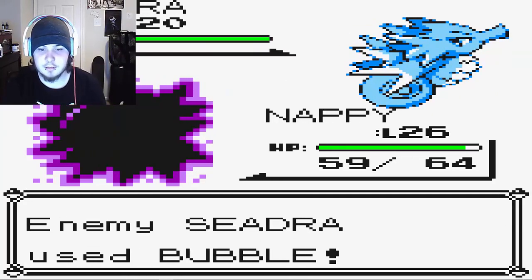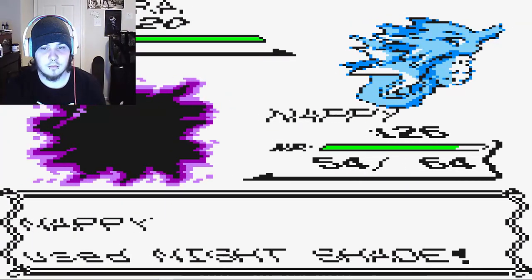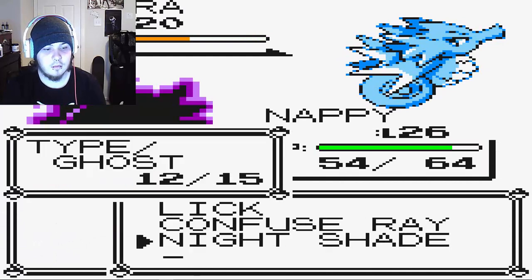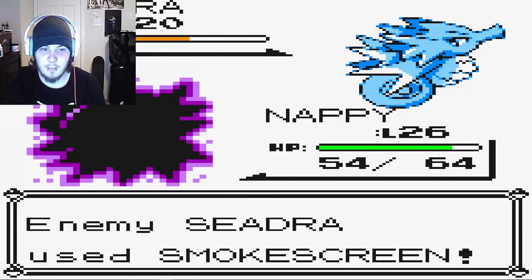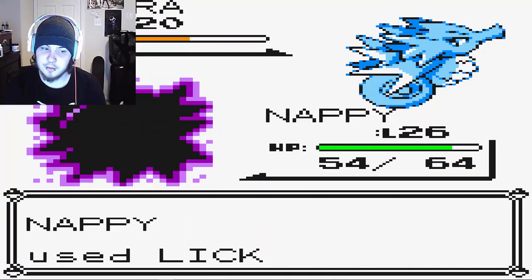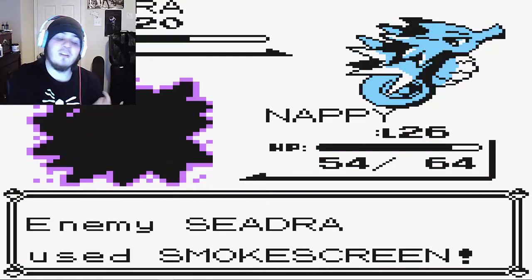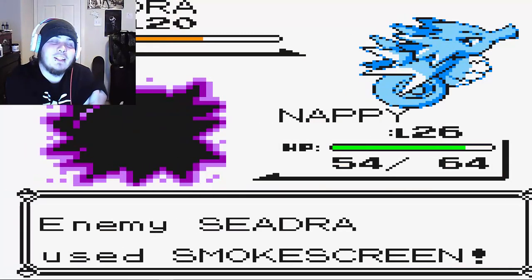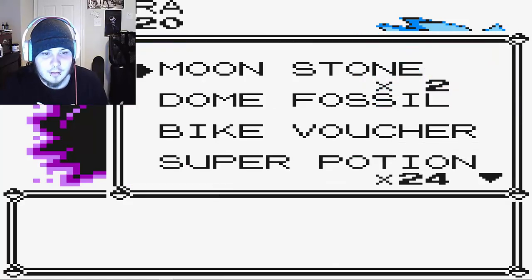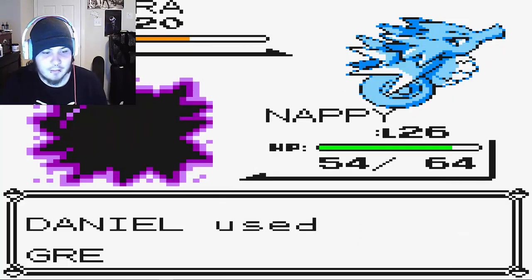That attack didn't help much. Let's use Lick — it knows Smokescreen too. Don't do it — you sum of a bitch! I hate this! Okay, let's go in and catch it and then head back to Lavender Town.